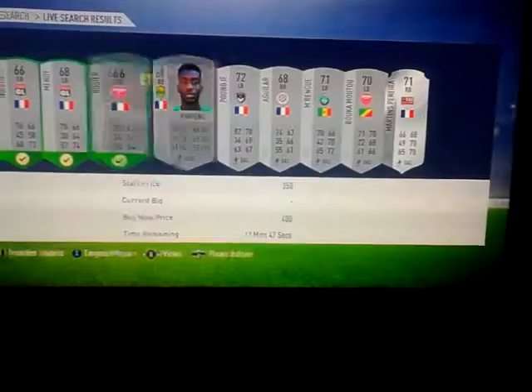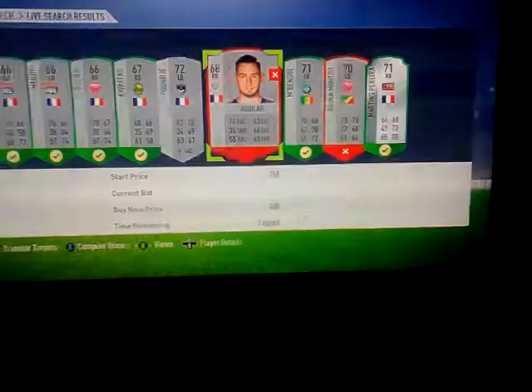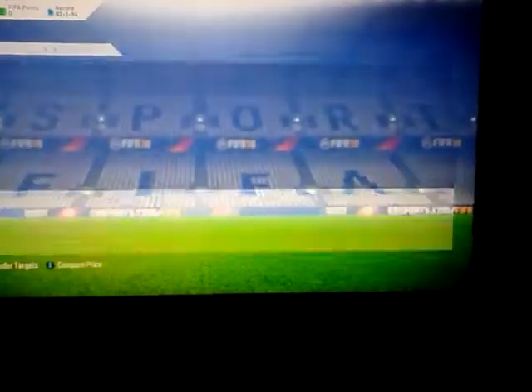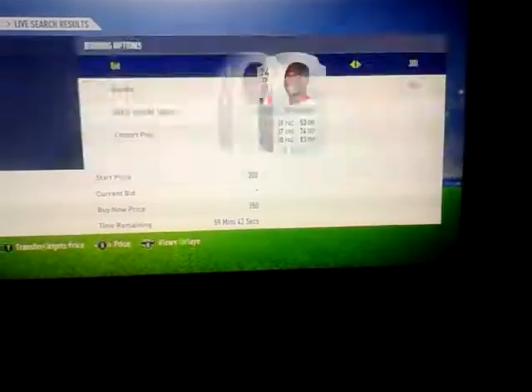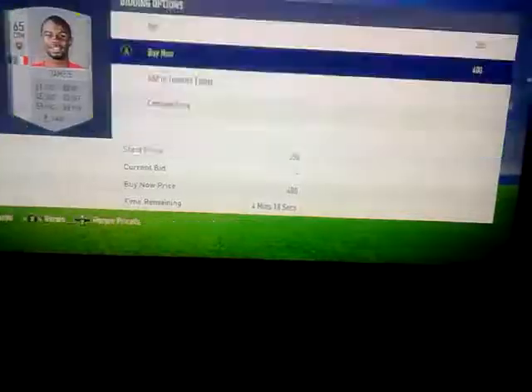So what I'm going to do now is show you another thing you need to be doing - going through the allocated things and buying defenders. You want to buy literally all of these because they could be going up quite a lot. Because they're defenders and defenders normally go up more than attackers. So I'm just going to buy all those and add them to the club. You can just snipe them as well - it's really, really easy to make profit. Do the same for midfielders - there are so many here at 400 coins each. Just buy all of them because they're all going to go up when this SBC comes out.